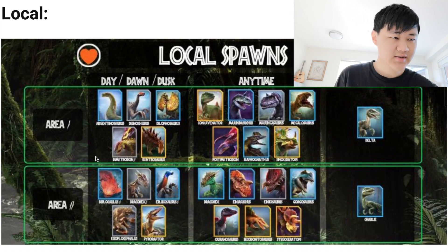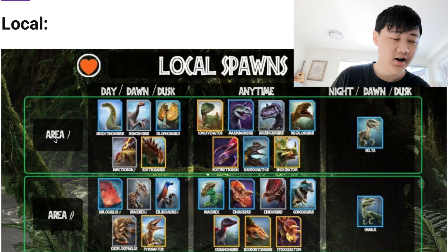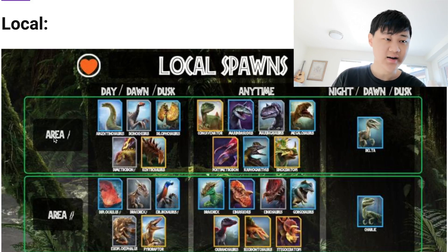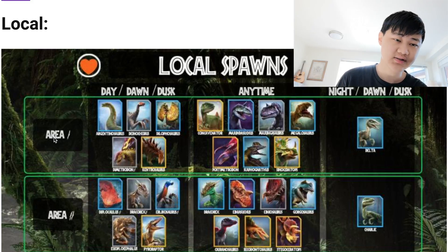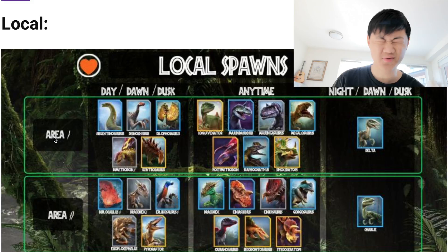Moving on to local spawns. For Local 1, Day/Dawn/Dusk we have Argentinosaurus, Dynokyrus, Dilophosaurus, Dimetrodon Gen 2, and Kentrosaurus — same thing here, nothing changed. For the anytime spawns, we still have Concavenator, Majigasuchus, Majinosaurus, Megalosaurus, Positometrodon, and Scafanathus.